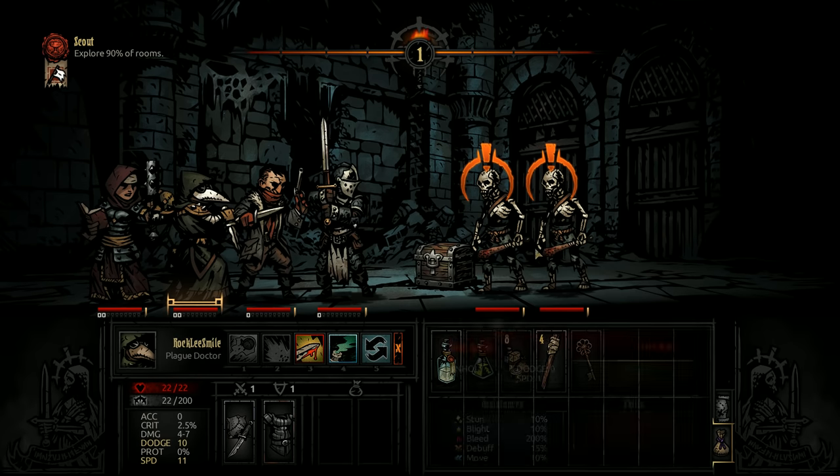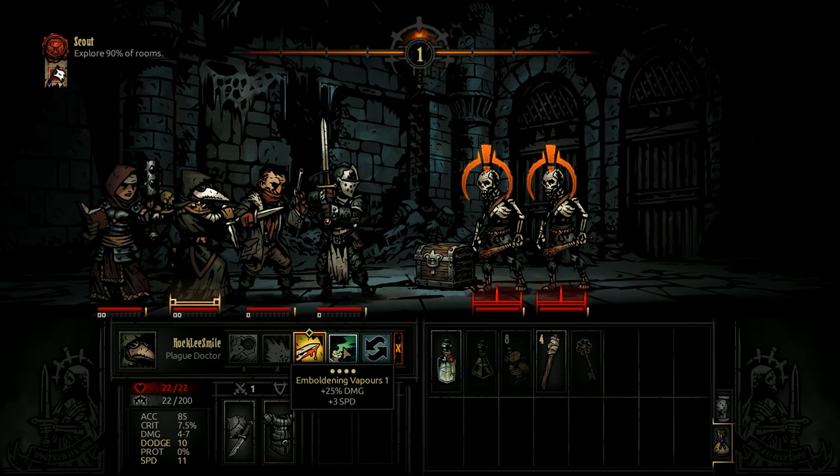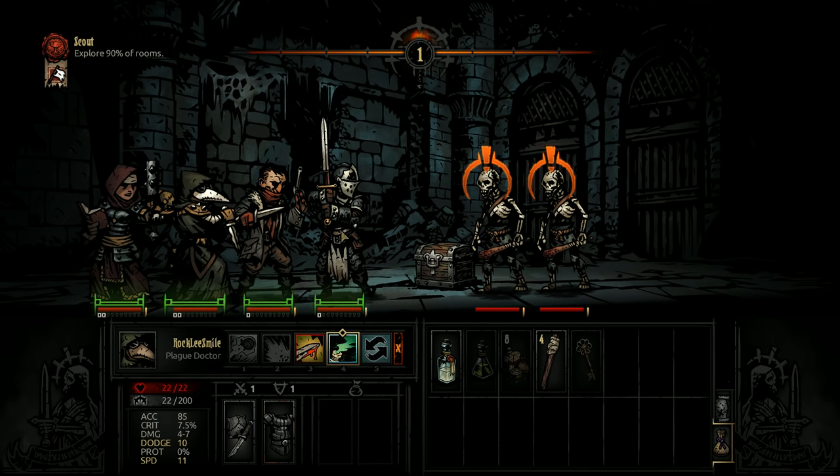Let's start with incision. Although these units have 100-200% debuff to bleed, so we'd just be looking for the damage — 4 to 7, and they have 8 HP. Actually, let's try Emboldening Vapors on our Crusader and then use their ability that can hit multiple units at the front.